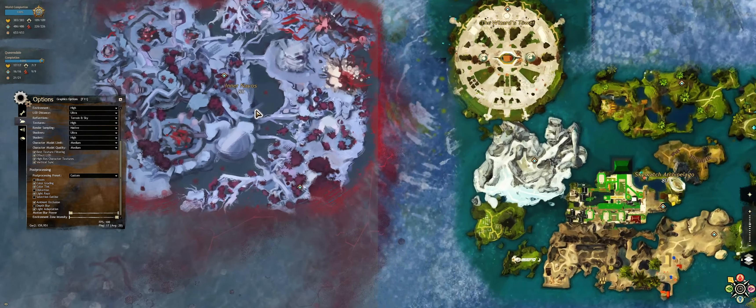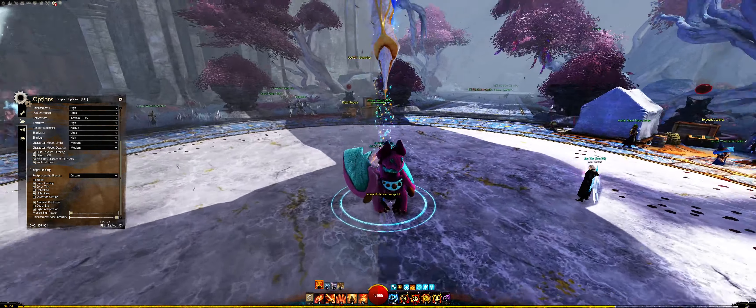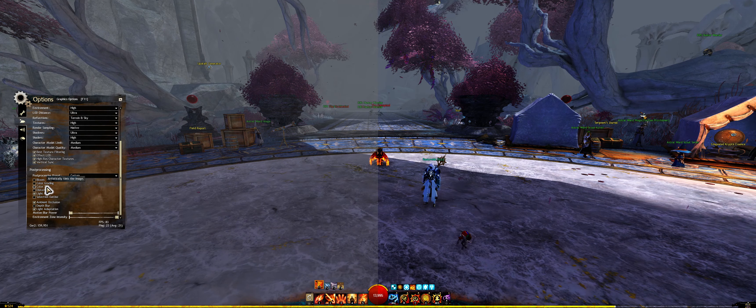Now let's go to Inner Neos — the Forward Bivouac Waypoint, or however you pronounce it. I've probably been wrong multiple times during this video but not sure about what just yet. So here we go — bloom: why would I want to have it on? I guess the bloom makes it look a bit more dream-ethereal-like, because that's of course what the patch is called — a Realm of Dreams. But still, for general gameplay, bloom: begone. Color grading, color tint — I can still have those on.